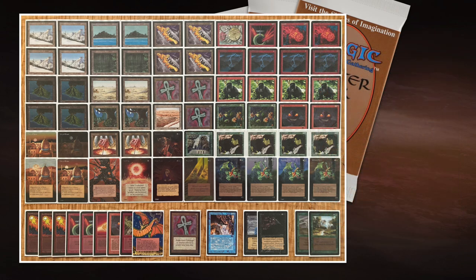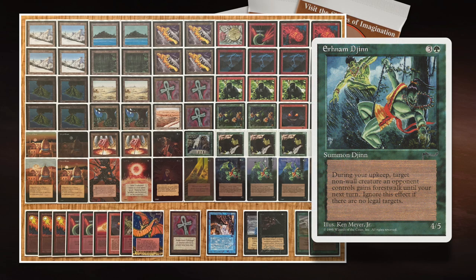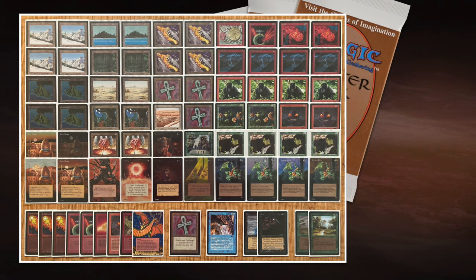He's got a lot of options at two as well. On the three-drop, he's got that playset of Sindbad Efreets — his only blue cards in the deck. And then his top of curve is the Erhnam Djinn, a 4/5 for four mana. So that's really what he's going for, this natural buildup. He does have a little bit of mana ramp with two Mana Vaults and a Sol Ring.